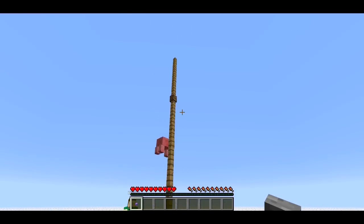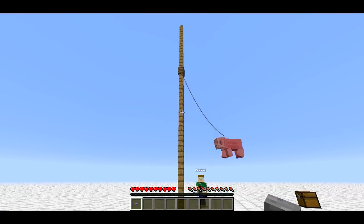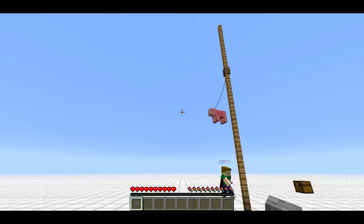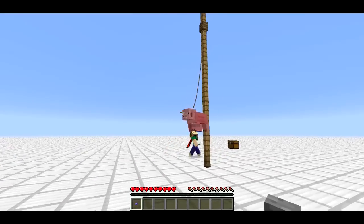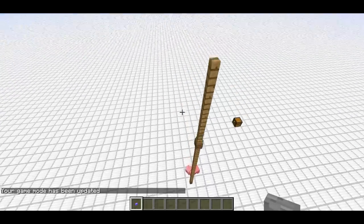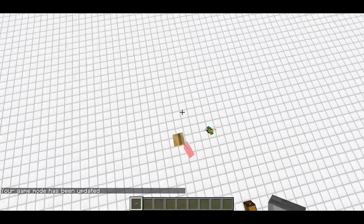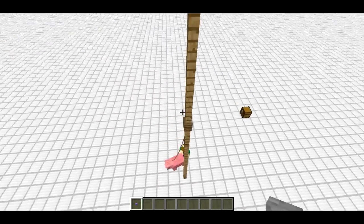Now, with a normal tetherball, as you wrap the ball around the thing, the rope kind of gets wrapped around, so you can tell who's winning because the rope basically keeps track of how many times you've gotten it around. With this one, that's not true because Minecraft physics. So I'd recommend if you want to play this in a tournament setting, have somebody sit at the top and keep track of how many times the pig's gone around clockwise or counterclockwise and keep score that way.